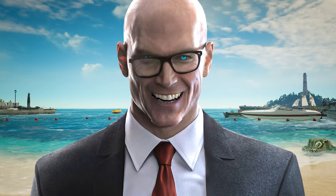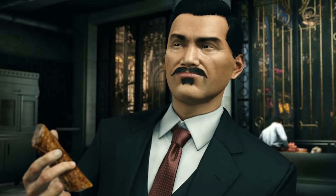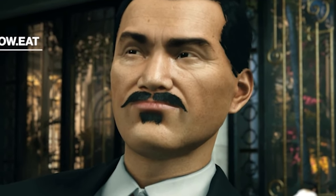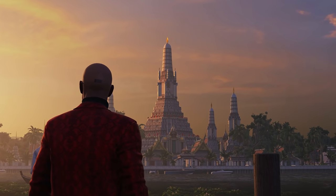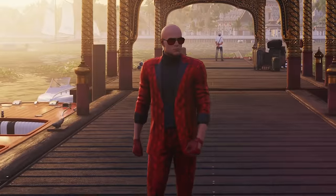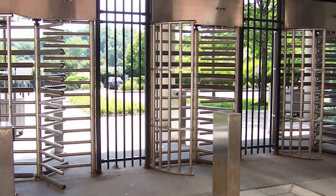G'day everybody, it's your boy Chiru47 here, and today's elusive target is a bit of a personal one, but I'll get to the details in a bit. All you need to know for now is that it's some Chinese dude that looks exactly like John Leguizamo. And here we finally are at the glorious Himapan Hotel, in a city that's often described as the most dangerous place in the world to walk through an airport turnstile sideways — Bangkok.